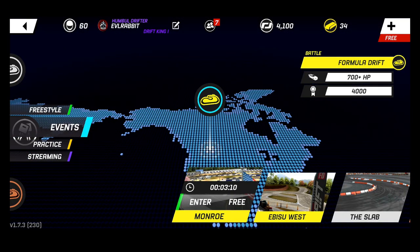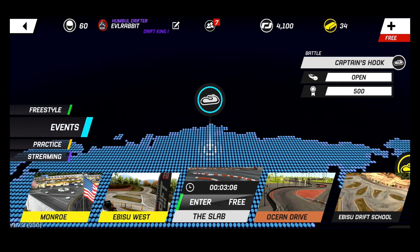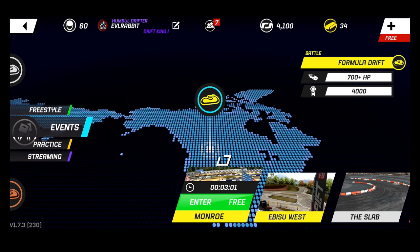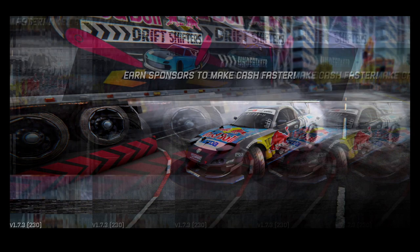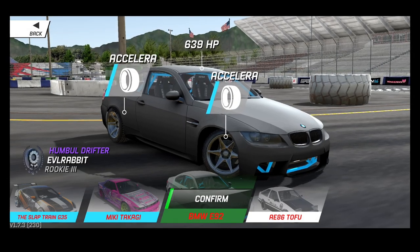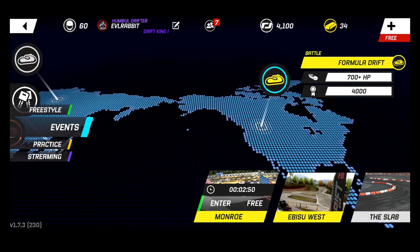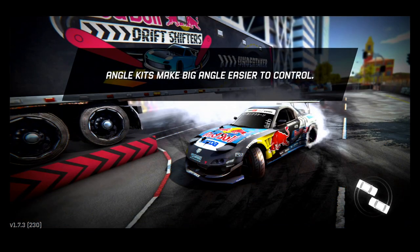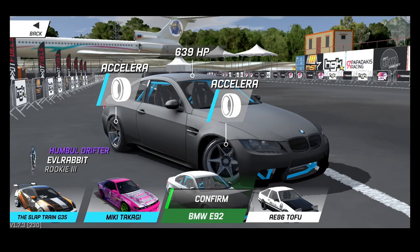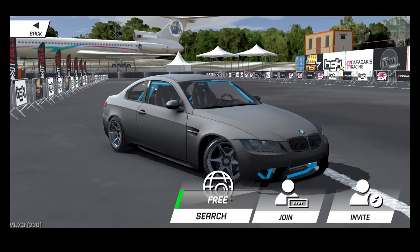We've got Formula Drift month — Monroe, Abzu West Formula Drift, and the Slab. Can we run Monroe? We're at 400... we're just shy, we can't run Monroe. That's disappointing — we don't have enough power. So we'll take Captain's Hook at the Slab, definitely a fun track, very hard track if you don't want to hit the wall.